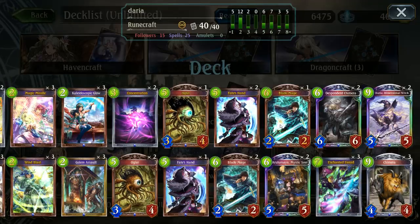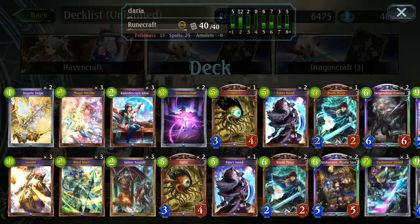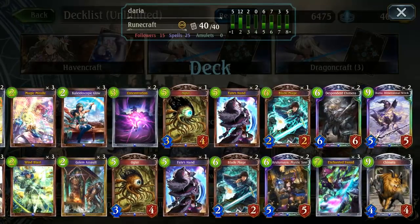You can really mess around with it quite a bit because there are so many different ways you can build a Daria deck at the moment. This one was actually quite fun with Mystic Seer, Despondent Chimera, double Daria, and triple Chimera — because you can't go wrong with triple Chimera in any spell boost deck. I would normally like to go Blade Mage and Enchanted Sword combos, although I did avoid those in these games mainly because they didn't come up as optimal plays most of the time. We're going to get right into it and check it out.